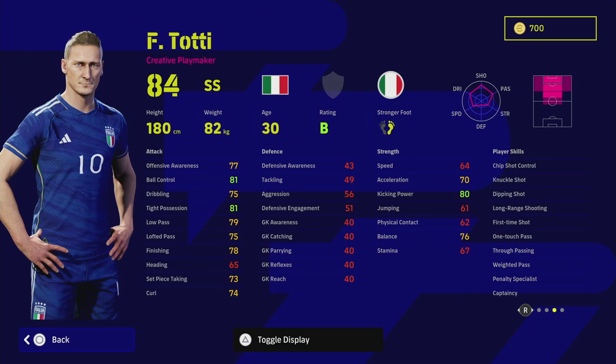Totti's biggest problem is going to be his lack of acceleration, speed, and stamina — that's going to be a big issue. You're going to have to leave him up the pitch quite high, or use counter target on him. If you use him as an AMF, there are a lot of better AMFs out there in my personal opinion, but he's still a good card.